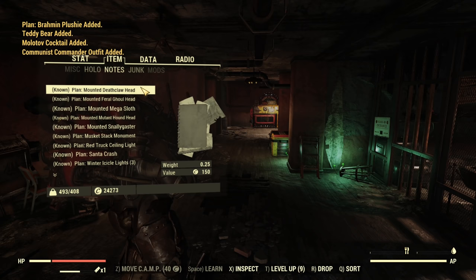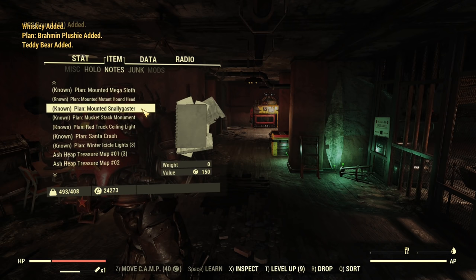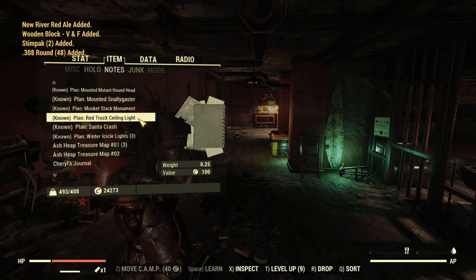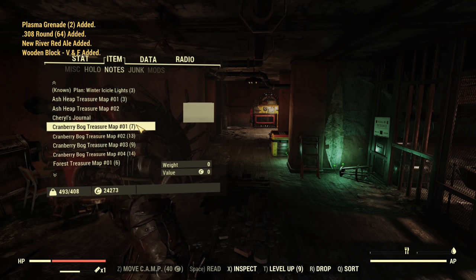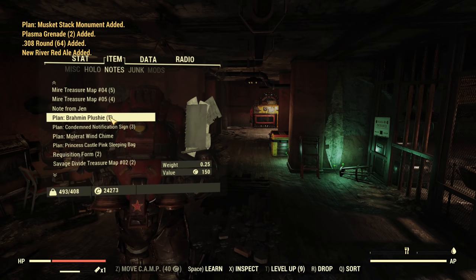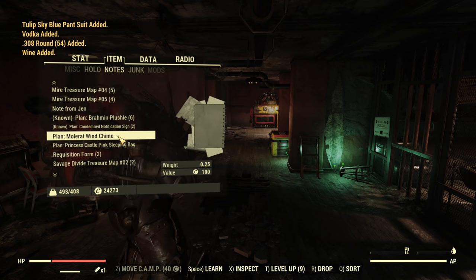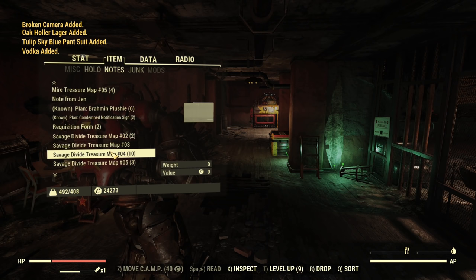Now the notes. What do we have? Mounted Deathclaw Head, Mounted Feral Ghoul Head, Mounted Mega Sloth, Mounted Mutant Hound, Mounted Snallygaster, Musket Stag Monument - that's a new one but I already had one before from a regular gift. Red Truck Ceiling Light - that's a new one as well. Santa Crush and Winter Icicle - that's from last season as well. I have Brahmin Plushy - seven of those, that's new for me. Condemned Notification Sign - three of those. Molrat Wind Chime - new for me. Princess Castle Pink Sleeping Bag - new for me as well. Then we had a couple new ones.